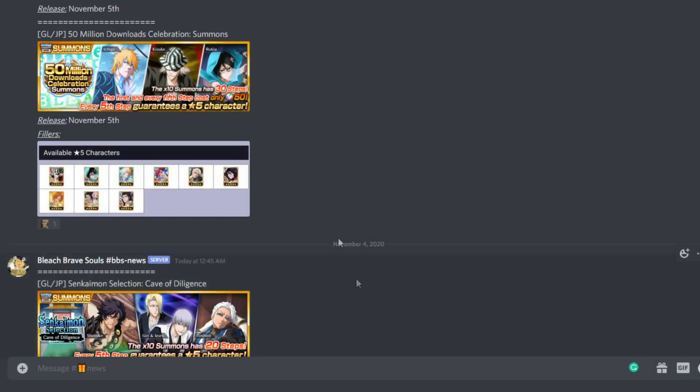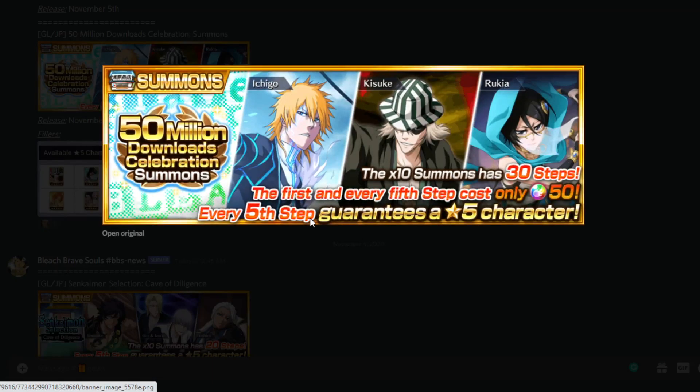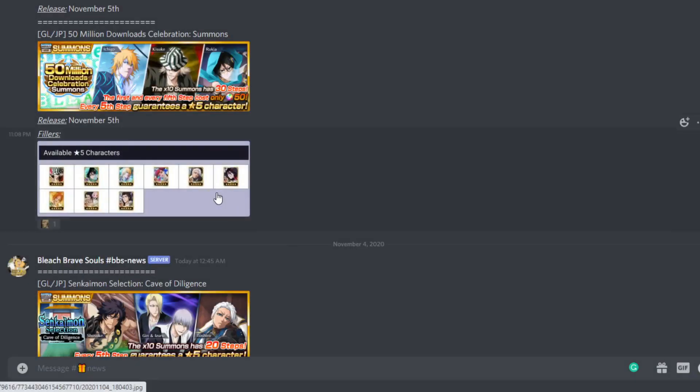I'm actually very excited for this. I am planning on summoning on the road to Quincy's. I would like to get some dupes of Quincy Ichigo, and along the way getting a Kisuke or Rukia would be awesome, and also Orihime for Chronicle Quest. This is just going to be beneficial to grind this game out.